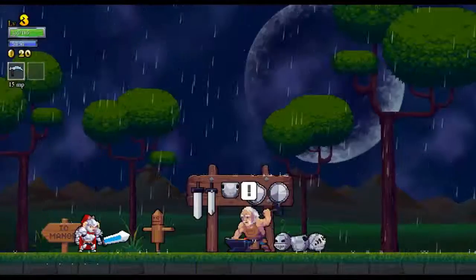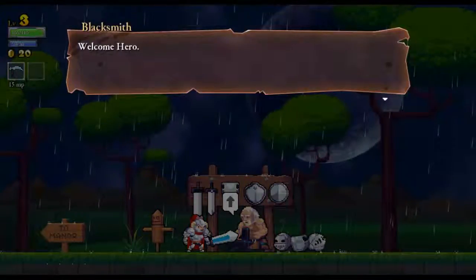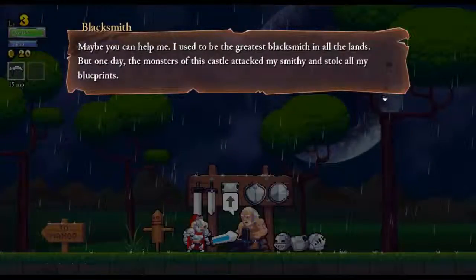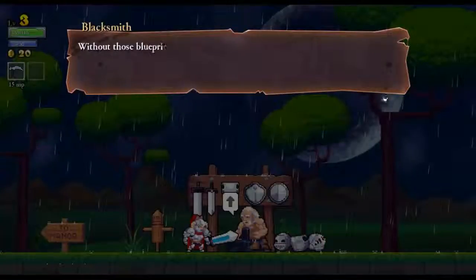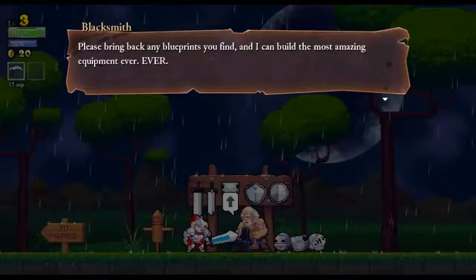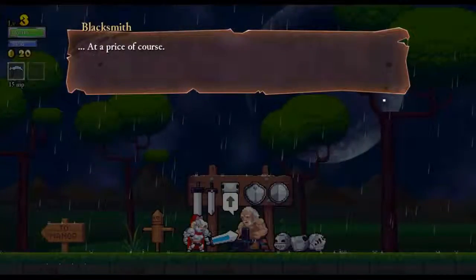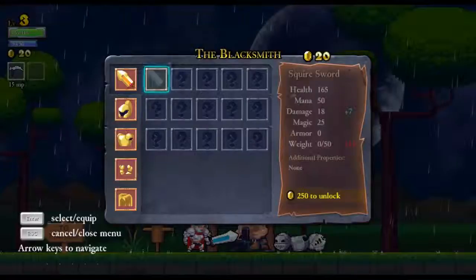We shall exit the manor. Hello, Smithy. Welcome, Hero. That is the least blacksmith voice ever - I like it though. I used to be the greatest blacksmith in all the lands. But one day the monsters of this castle attacked my smithy and stole all of my blueprints. Without those blueprints I could only make cutlery - the worst kind of weapons possible. Please bring back any blueprints you find and I can build the most amazing equipment ever. At a price, of course. Cheeky bum. We shall do it at a price. Squire sword - 250 to unlock. We only have 20, so no.